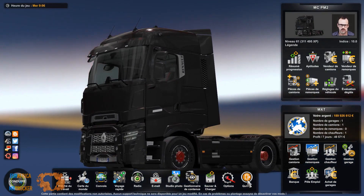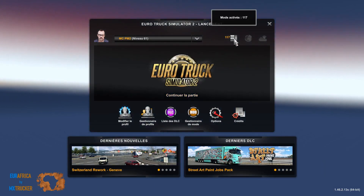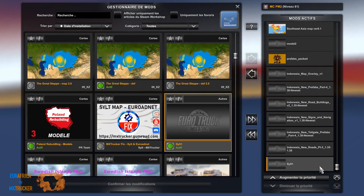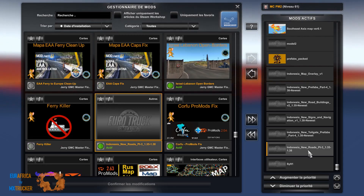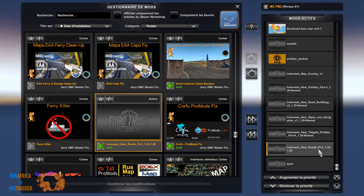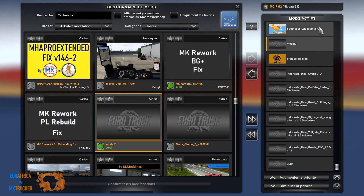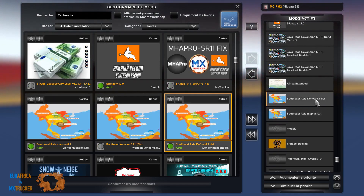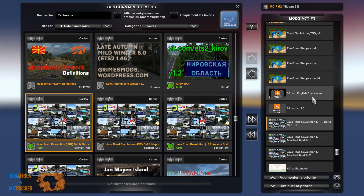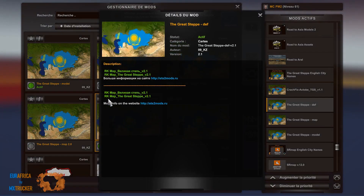Let's see now the load order — how to combine these 48 maps — and you will have 50 maps if you add EAA and Ponte de Amizade which I did not load here. Here we got Silt version 1 and I came back to Indonesia version 0.1 because the other one is creating recache navigation, so I'm loading this one. So we got new road PT3, new toll gate, new signs, new road buildings, new prefab, map overlay, prefab SPAC, model 2, south east Asia version 0.1 and version 0.1 DEF, Africa Extended, then Java Road Revolution model 2, model 1 and the DEF map letter B, southern region V12 and English city name, the Great Steppe model map DEF and this version is version 2.1.